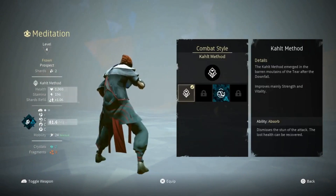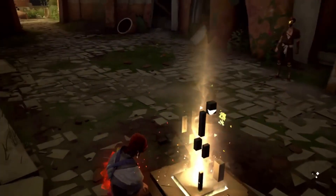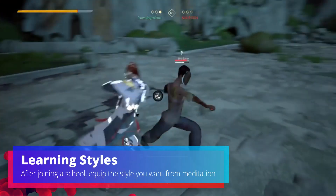I have a link to a video on how to join schools in the description. This method is also the only way to learn other styles. When the circles fill out in either method, you can keep and use the move or style at any time.